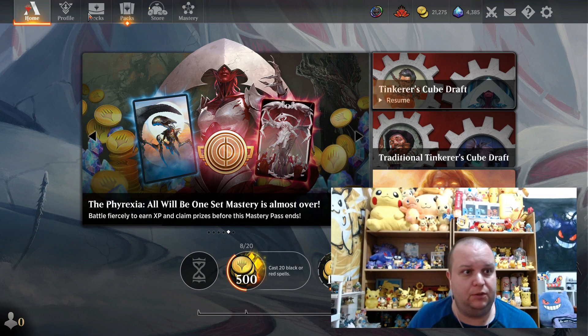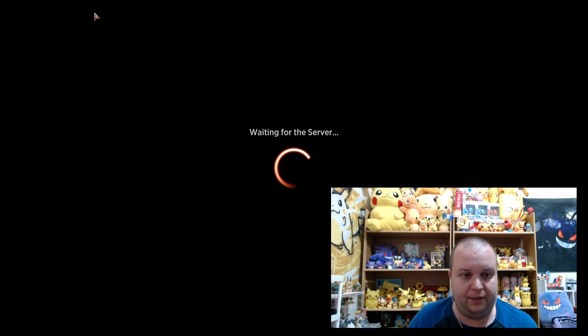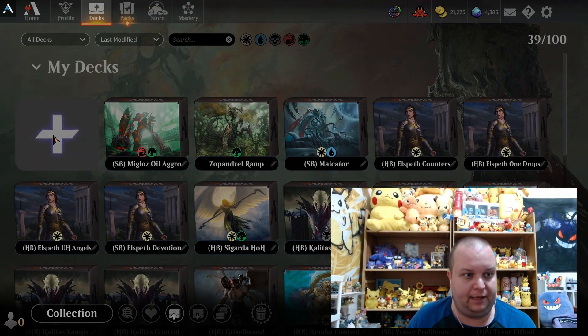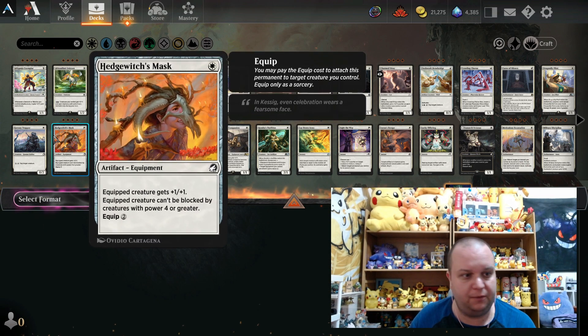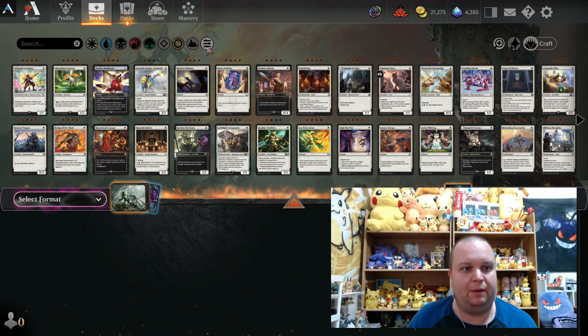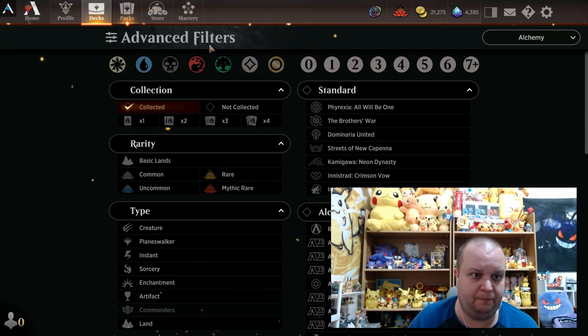When you want to find those, you go into the Decks category, then create a new deck. This will get you to the screen where you start to build your decks. No need to select a format right now. We're going to go up to these three little lines beside the lands and click there.